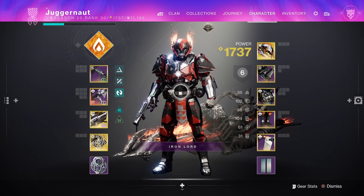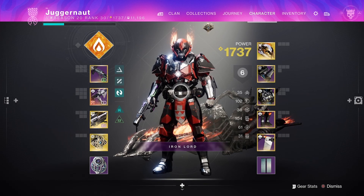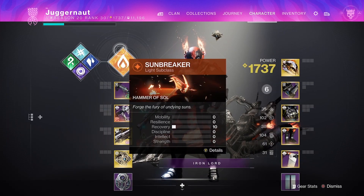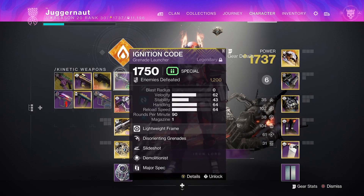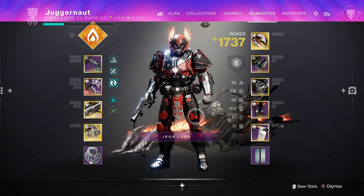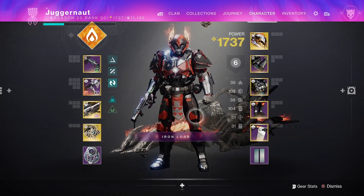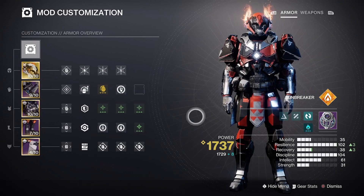it will save the weapons, armor, mods, and subclass you already have equipped. On this build, I've got my solar subclass, I have a grenade launcher in my kinetic, my favorite SMG in the energy slot, and the exotic Gjallarhorn in my heavy slot. You can see that I have my armor all set up, and if I tab over to the right, I can see all the mods equipped on my armor.